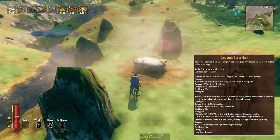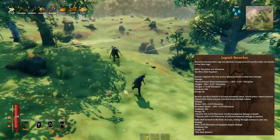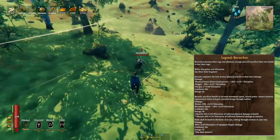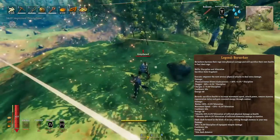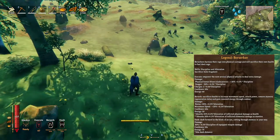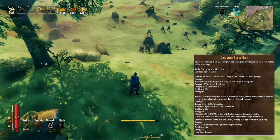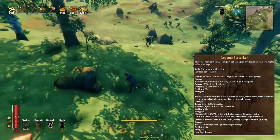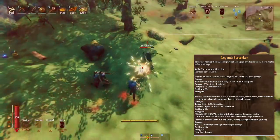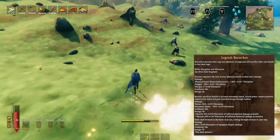Then we have Berserker, which uses bone frags. Execute empowers the next several physical attacks to deal extra damage. Berserk sacrifices health to increase movement speed, attack power, and remove stamina regen delay, while gaining renewed energy through combat. And Dash lets you dash forward in the blink of an eye, cutting through enemies on your way.